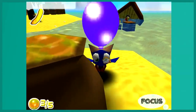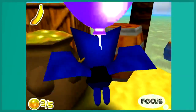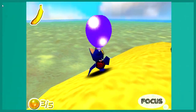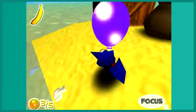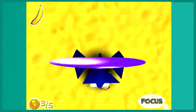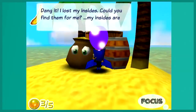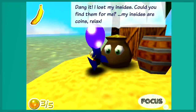Let's talk to you, money bag — which I know you're a money bag because I've played this before. What is this camera? So you probably see at the bottom here it says 'focus.' I'm pretty sure that's the thing you're supposed to activate. Okay, I got the camera to kind of work. This is super finicky. It wasn't this bad when I was playing on my own, but now that I'm worried about it, it's messing up. 'I lost my insides. Could you find them for me? My insides are coins. Relax.'